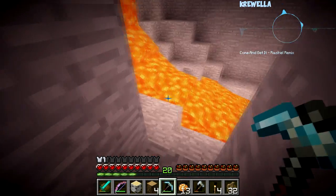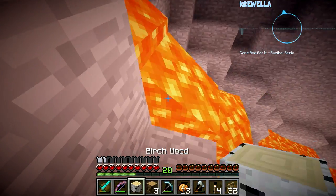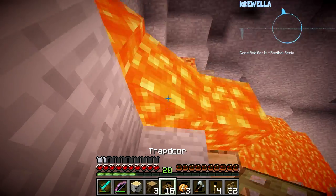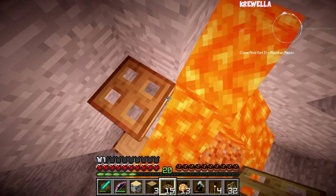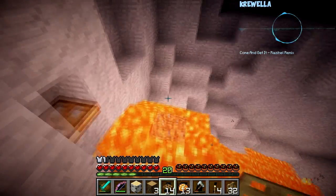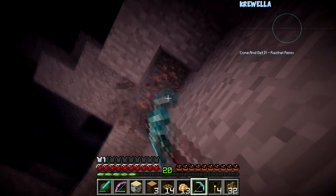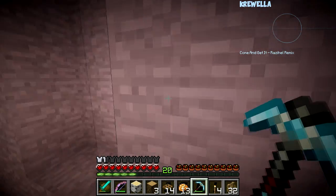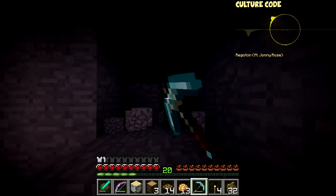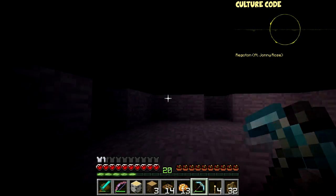Hopefully you guys are enjoying the series - make sure to leave a rating, I greatly appreciate those. Where am I even going? I don't know to be honest. Swag trapdoor - trapdoors are for building! I didn't know trapdoors would be so useful. I have a very unorganized inventory, sorry if that annoys you. But that iron is going to be really helpful. I'll grab a bit of stone too. Some more coal - oh there's more coal and more iron.